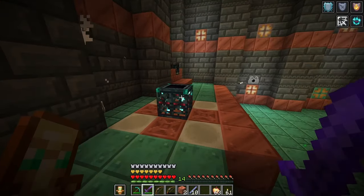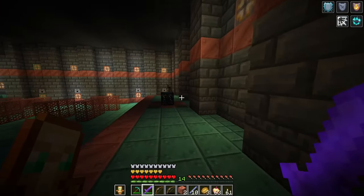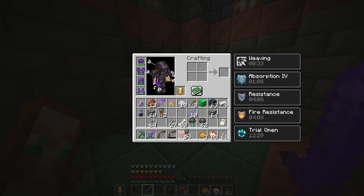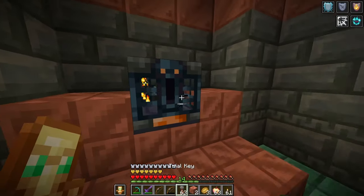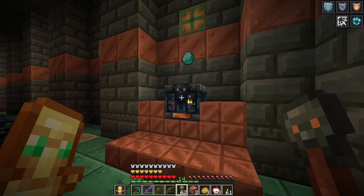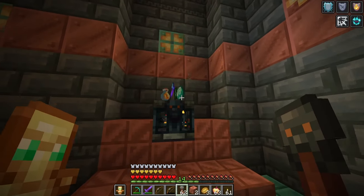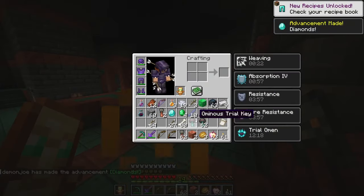Just like that, we've cleared out both of the spawners. This time we just got food from each of them. I do have a leftover key though, which we can use right here. We'll slap that into the vault and see what we get — we get some diamonds, some bottles of honey, an emerald, and an enchanted axe, which actually seems pretty good.